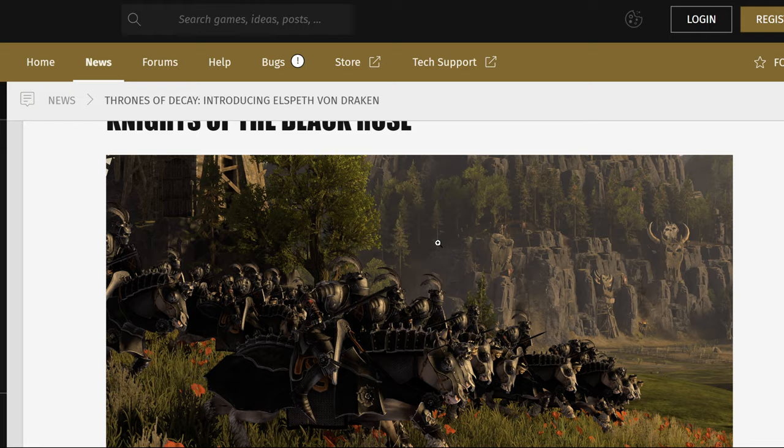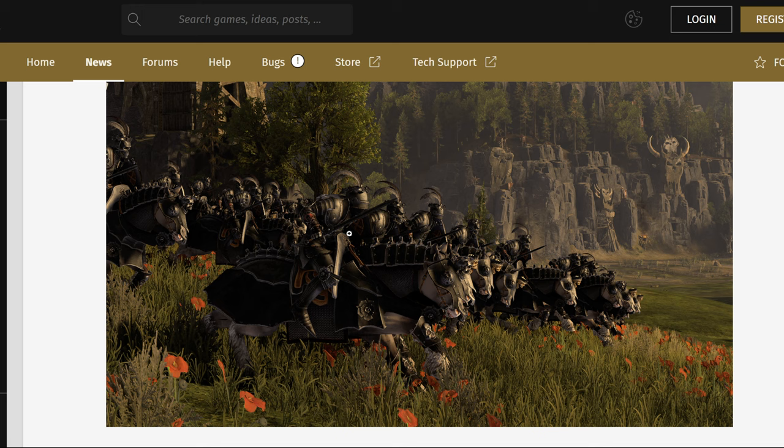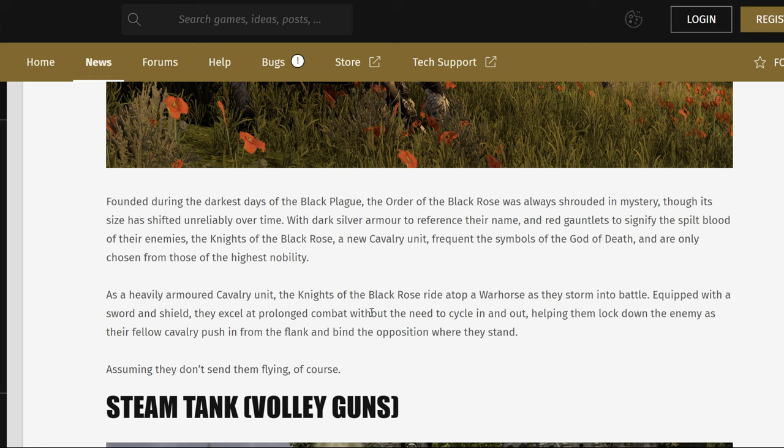And then you get the Knights of the Black Rose. These guys are going to be your melee cavalry — think of it like Questing Knights. Equipped with a sword and shield, they excel at prolonged combat without the need to cycle in and out, helping them lock down the enemy as their fellow cavalry push in to flank. Regular cavalry is good for charging and dealing with enemy cavalry, but not great in prolonged melee — these guys will be.